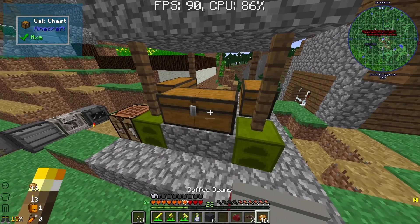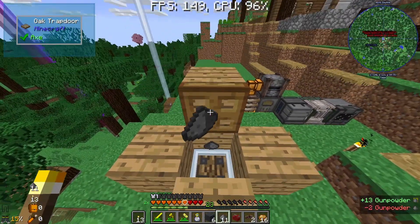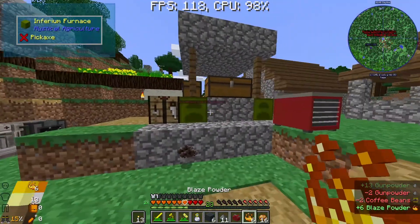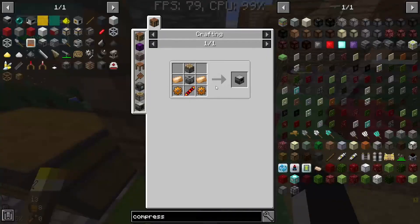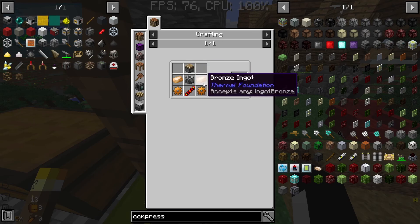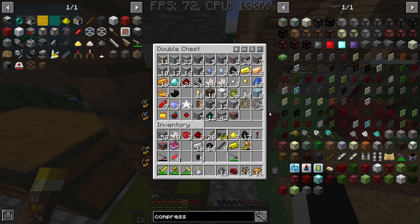I'm going to use the blaze powder that we have and compress it, which means I'm going to need a bit more. I'll grab this gunpowder and chuck it in here - I believe we can do two at a time. That should give us blaze powder. We got six. What I need is a compactor, because with the compactor we can turn five of our blaze powder into a blaze rod. We're going to need some bronze, copper, golden redstone, a little bit of tin, four glass, and a piston.